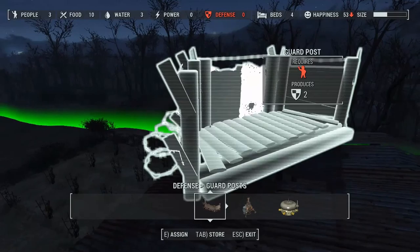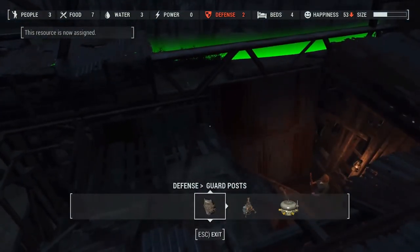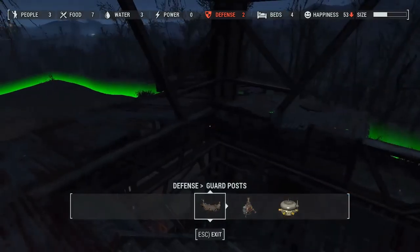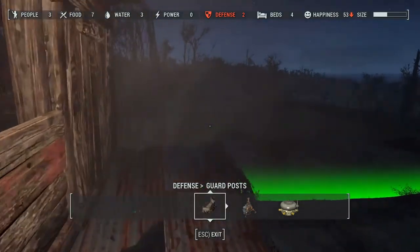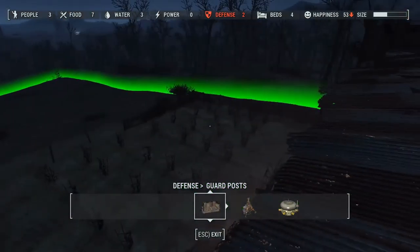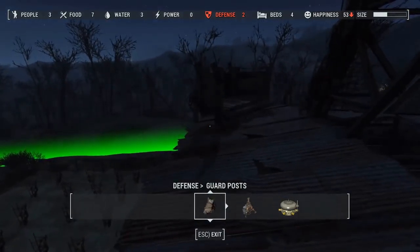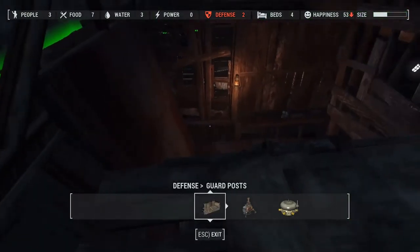There's no person assigned, so let me see if I can assign Blake to it. Your job is here — got it. Come stand guard. This resource is now assigned. Defense is two now.